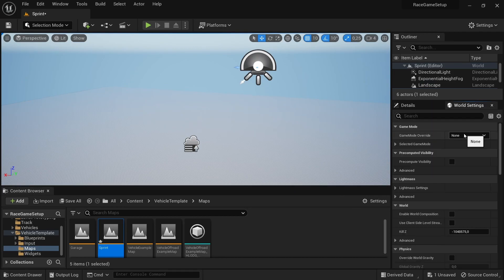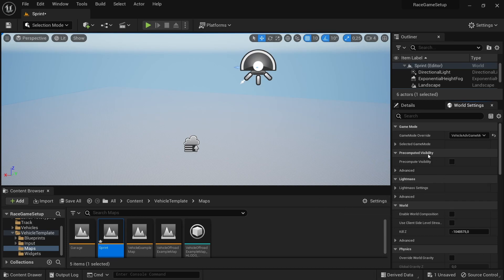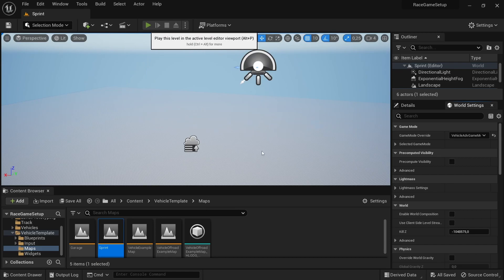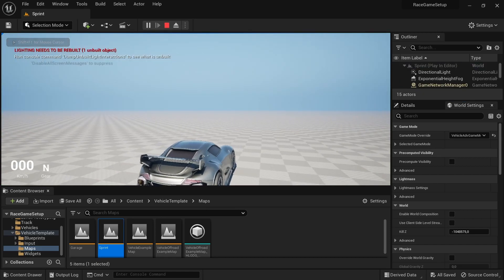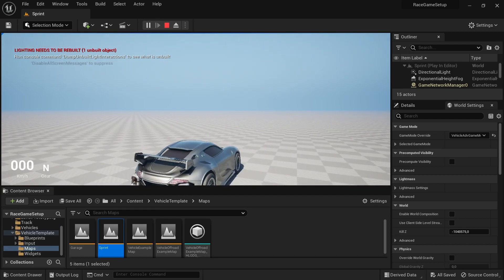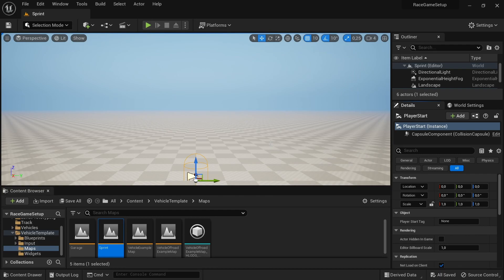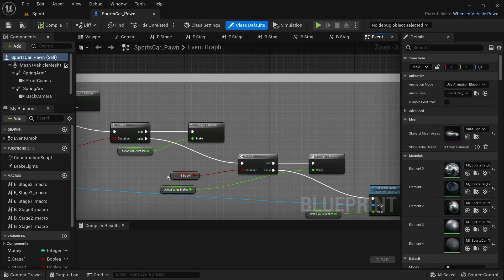In the World Settings for the newly created level, look for Game Mode Override, click and select the Vehicle Advanced Game Mode. This will set the sports car as the default vehicle for the level. Click on Settings in the top right and select Project Settings. Within Project Settings, under Maps and Modes, change the Editor Startup Map to the newly created map so that when Unreal Engine is opened it will set this map as the default.